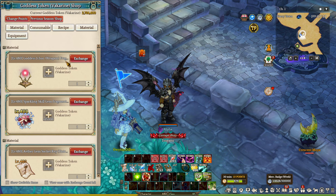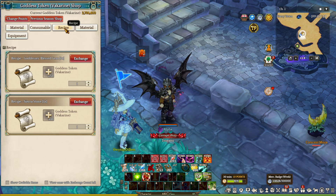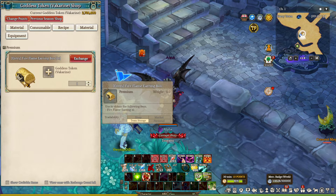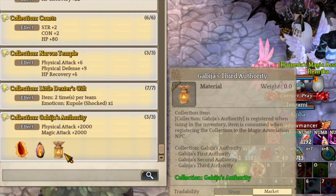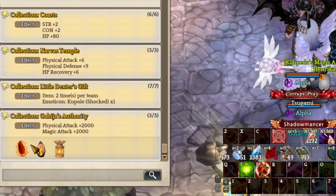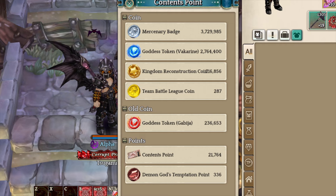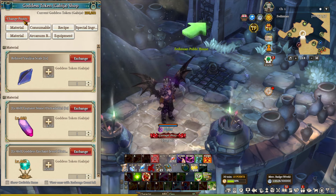Moving on to the Goddess Token, players can use it to purchase items from the Goddess Token Shop. Some of the most important items are Refined Vasiliac Scales, Manic Fires, Enhancement Coupons, Authority, and many more. I do recommend trying to get all three Authority first because it is part of a collection, and already your character will receive 2,000 extra physical and magic attack status. As a quick tip, players can also repair all of their equipment by using an urgent repair case without wasting a single silver. If you notice there are two different Goddess Tokens, the new one is Vacharine while the old one is Gabigia. Players can also convert Vacharine to Gabigia at a 1 to 1 ratio by opening up the Chain Point Shop in the Gabigia category.